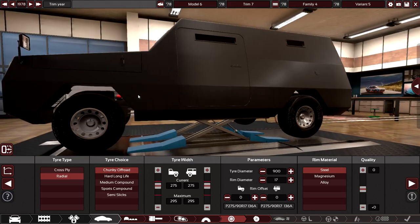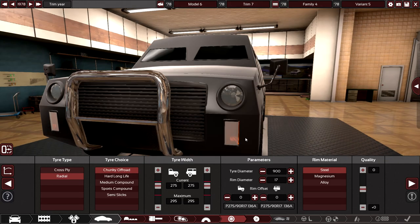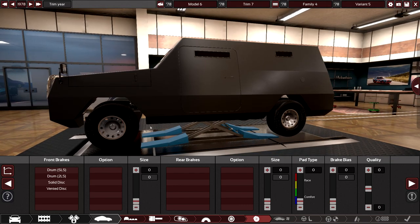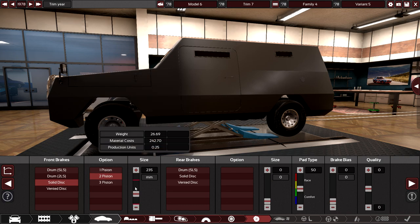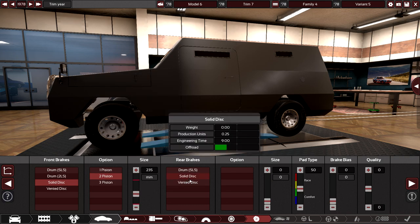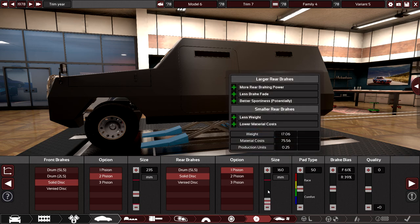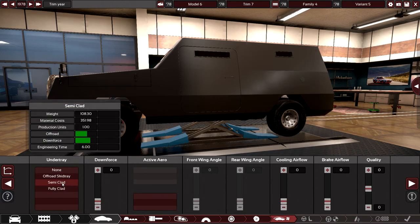Rim size: do 17s. Steelies for wheels. Brakes — let's go for solid disc up to 235. Another solid. Do two in one, up to 200, with 50 brake pads, and a 63/37 bias. See how that works out. Under tray: off-roader. Brake cooling at 35, because if you're on BeamNG Drive and slam the brakes, you're going to be fading pretty good.